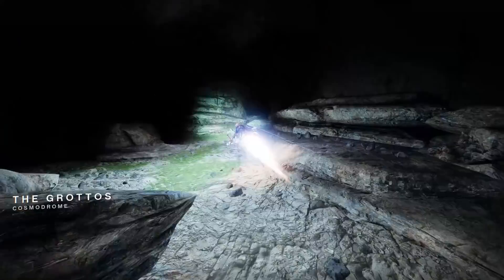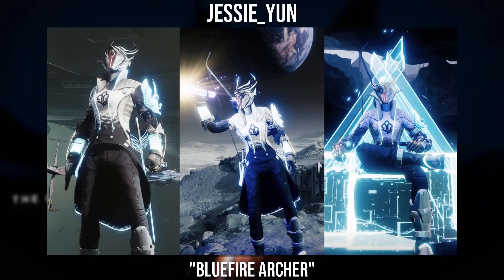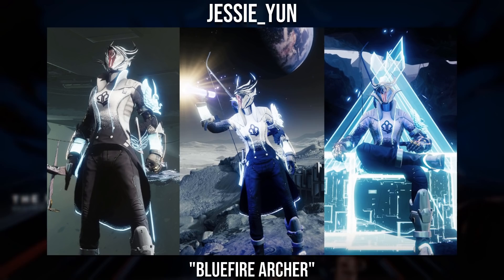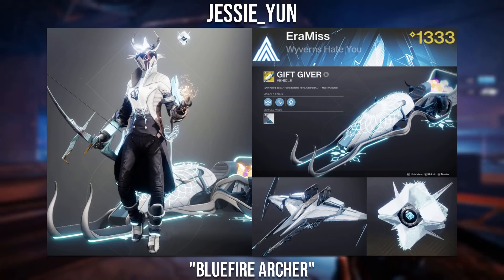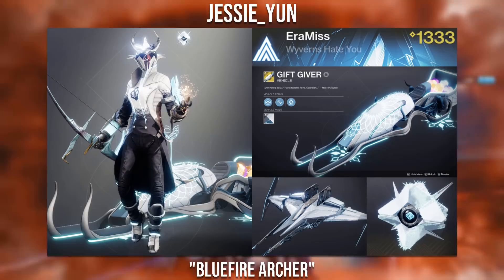Moving on to the second Discord winner, it goes to Jesse Yun with the Blue Fire Archer. I could definitely see why he gave it that name, and it's just a very nice looking set here. The presentation has been stepping up like crazy, and it's really nice to see — trying to incorporate the Sparrow, Ship, and Ghost Shell really just helps bring the whole set together. I especially love the choices here, they match perfectly with the set.